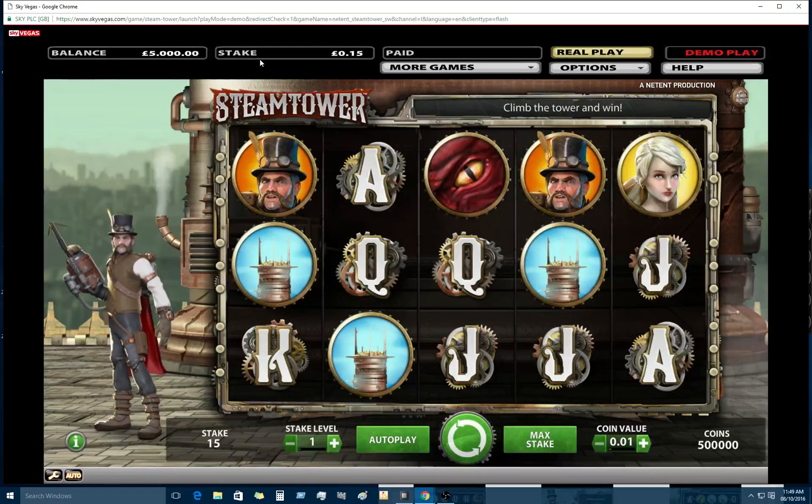The stake levels are not bad, really. 15p — 15p for a 97% RTP. That's very good. That's what I'm going to be playing for now.